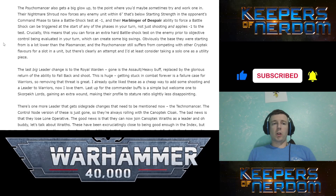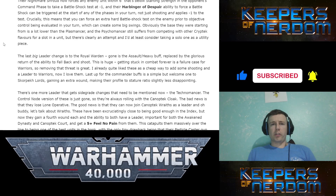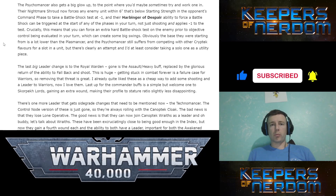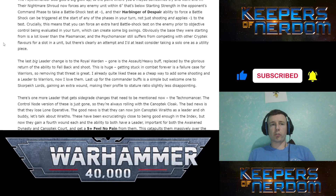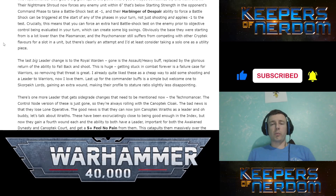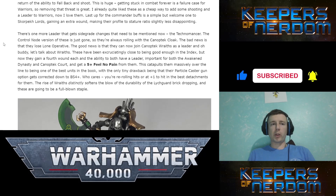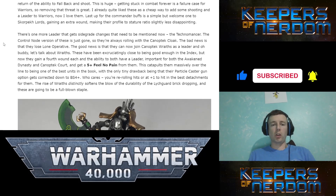Psychomancer also gets a big glow-up to the point where you might use him occasionally. Nightmare Shroud now forces an enemy unit within 6 inches, while at starting strength in the opponent's command phase, to take a Battleshock test at minus one. His Harbinger of Despair ability forces a Battleshock test that can be triggered at the start of any phase in your turn — not just shooting — applying minus one to the test. Royal Warden: gone is the Assault/Heavy buff, replaced by the glorious return of the ability to fall back and shoot. That was such a dumb change to remove it.